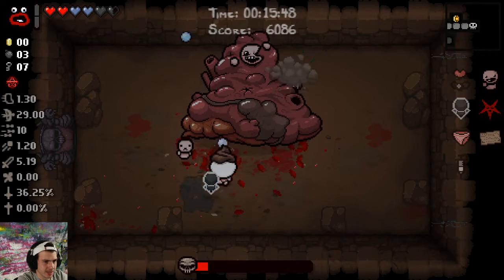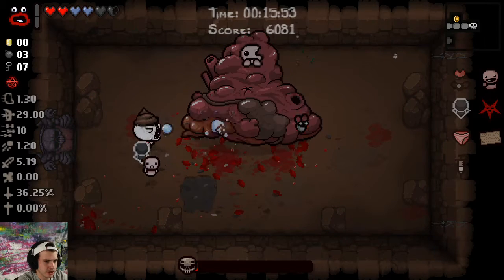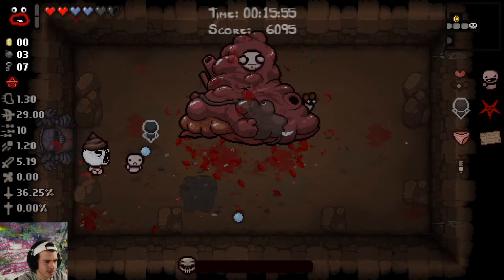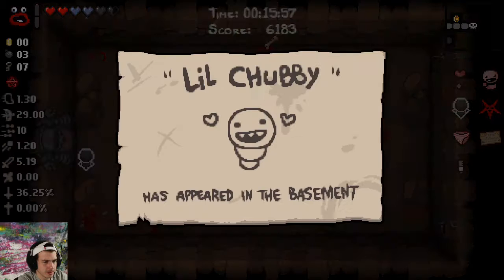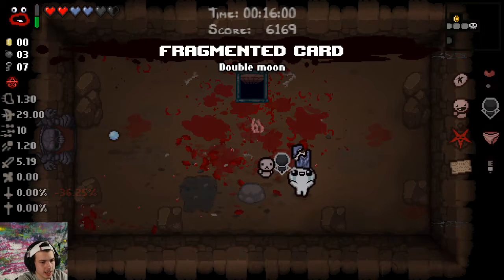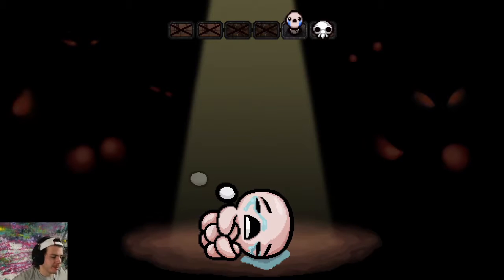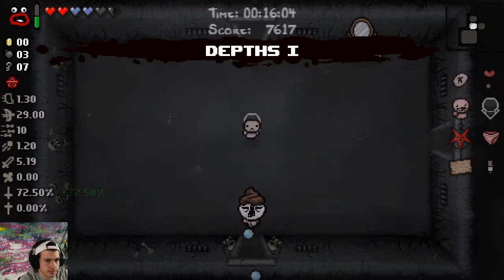With a face and two small hands protruding from the top — little chubby. Got Belly Button — Belly Button is a bad item that I'm still not 100% sure what it does. I think it lets you hold two trinkets, actually I'm 99% sure. The Depths.